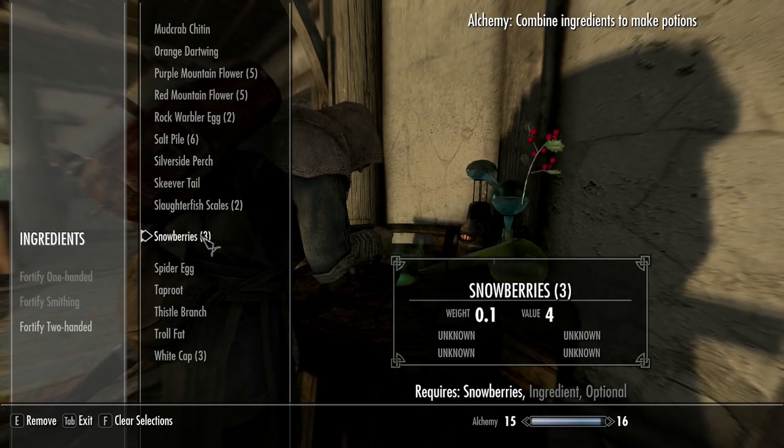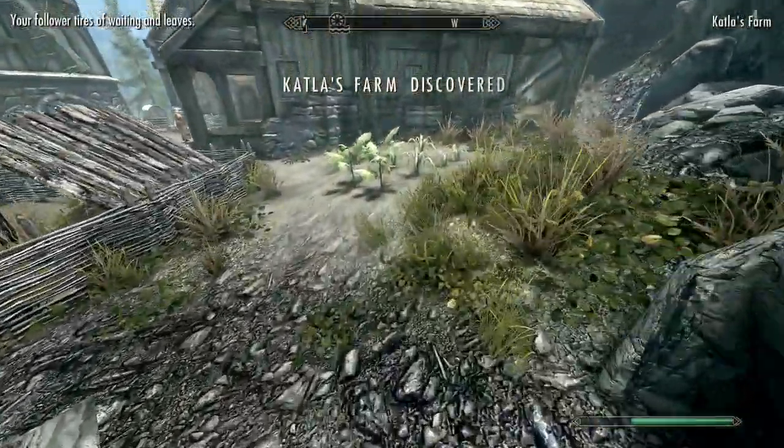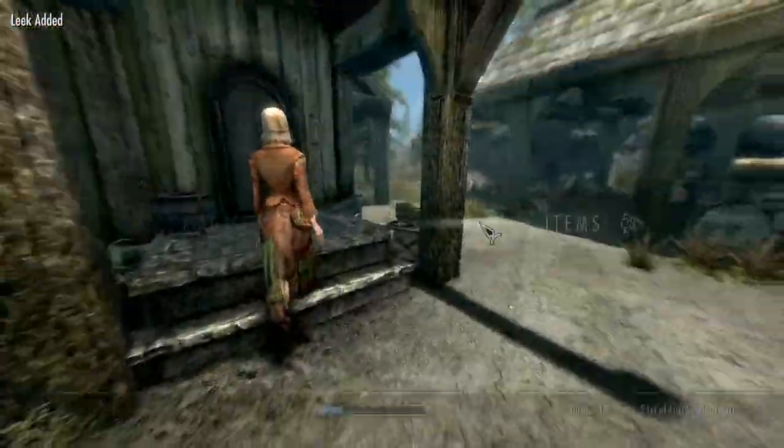For elemental resistance potions: Snowberries are the main ingredient. Snowberries and Purple Mountain Flower make a frost resistance potion; Snowberries and Bone Meal — which I recommend — make fire resistance. You can also make fire potions with Dragon's Tongue and Fly Amanita but I don't recommend using those. This gives you a little boost for difficult fights. We're pretty much done in Whiterun — sell off anything else at Belethor's if the shop isn't locked.